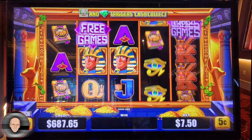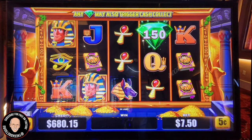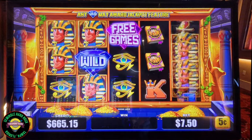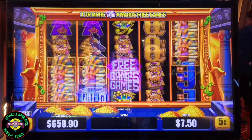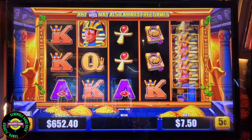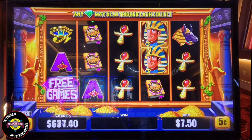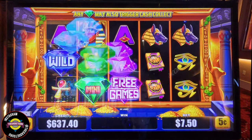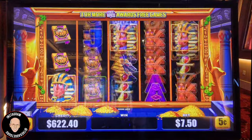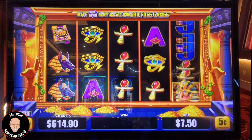I wonder if I should change denoms, but I don't know what that would do to the existing bonuses. Change it from five to ten cents. At this denom the mini's at $50, minor's at $150, maxi is at $313, major's at $531, and that grand is at $8,092.80 and climbing. This machine is located right near Council Oaks on the main floor — Council Oaks singular — on the main floor of the Seminole Hard Rock in Tampa.